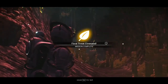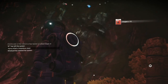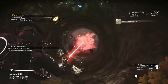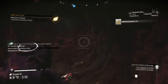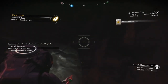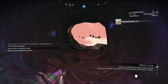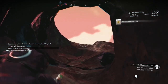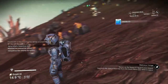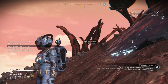We need to get out of here. Let's use our terrain manipulator and just head up. Bingo, we are out of the cave. Let's see how far our starship is.